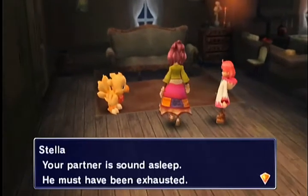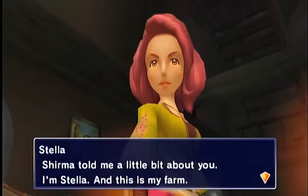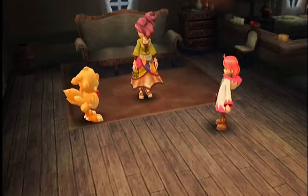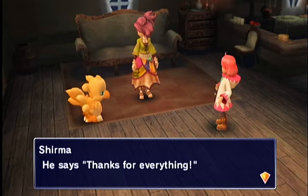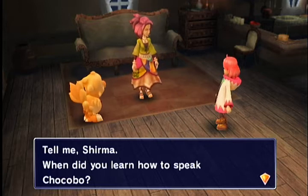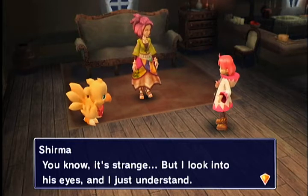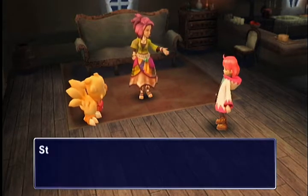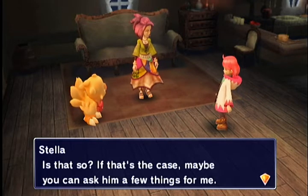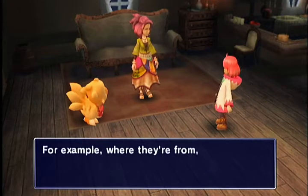Your partner is sound asleep — he must have been exhausted. Sherma told me a little bit about you. I'm Stella, and this is my farm. This is Stella — she's actually pretty nice. He says thanks for everything. Also, Chocobo can't talk. Tell me, Sherma — when did you learn how to speak Chocobo? You know, it's strange. I look into his eyes and I just understand. Chocobo isn't saying any of these things. Strangely enough, nobody in the game has trouble understanding him.